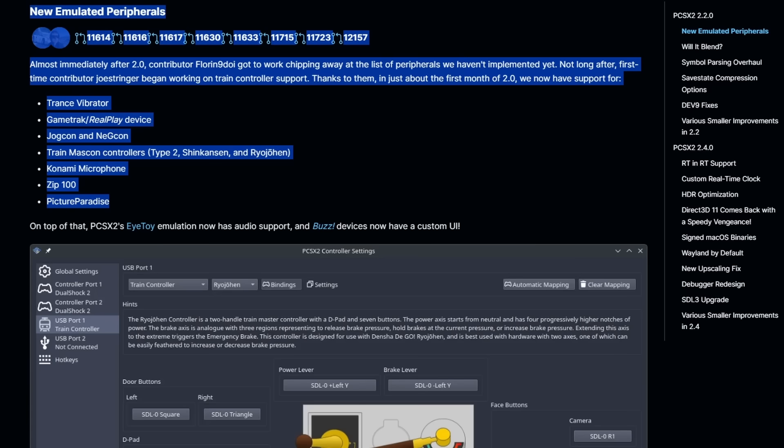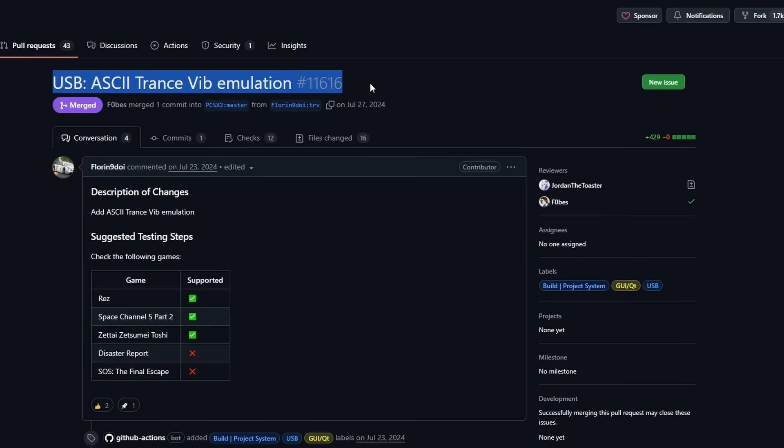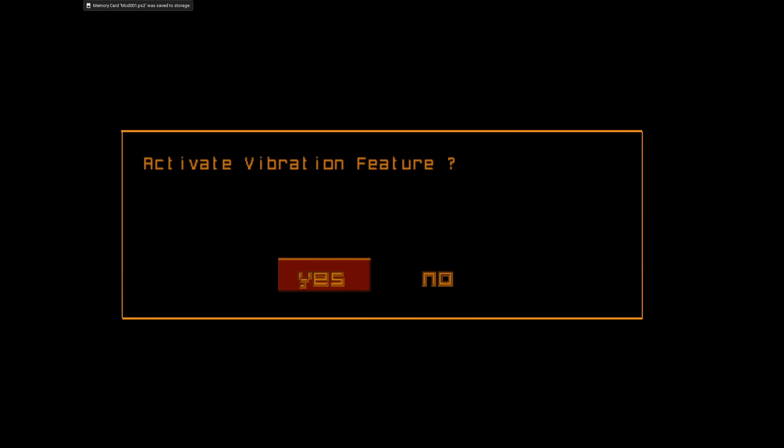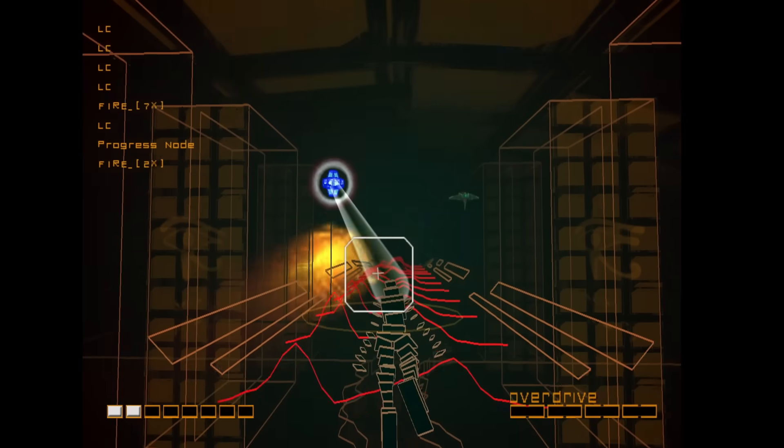The most exciting new peripheral, at least in my opinion, is the Trance Vibrator from Rez. If you don't know what that is, you can look it up online — just be careful what video you click on, because people definitely use it for some very specific means I can't show on YouTube. I love the dedication the PCSX2 team shows to bringing all of these different peripherals in, and there are definitely meatier updates in this build too.